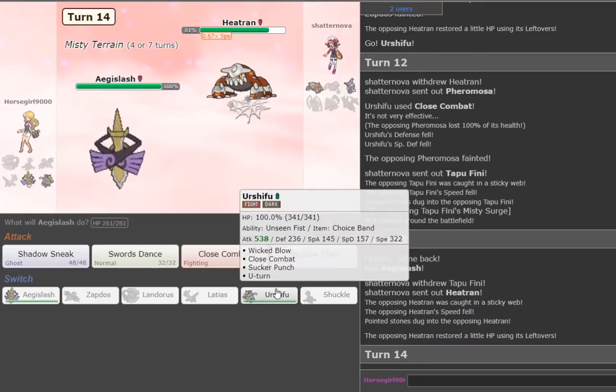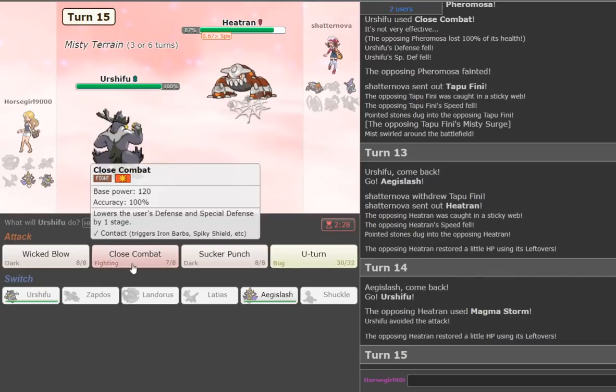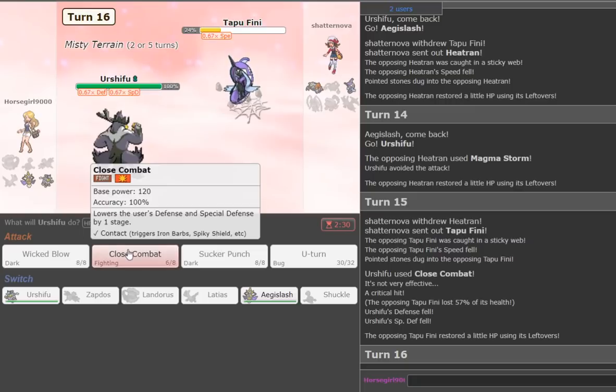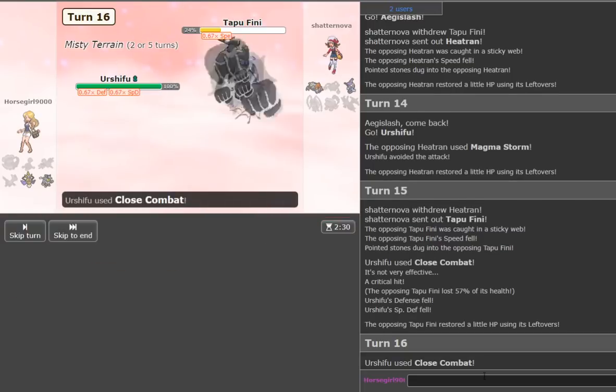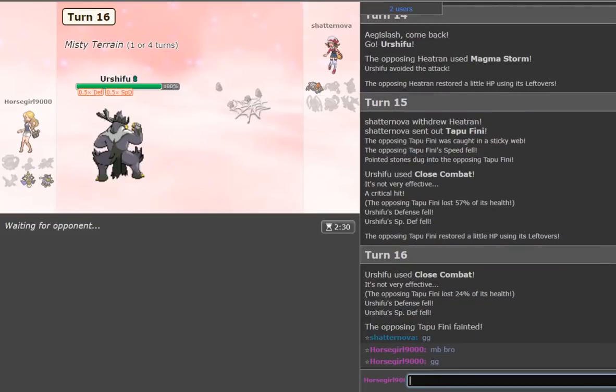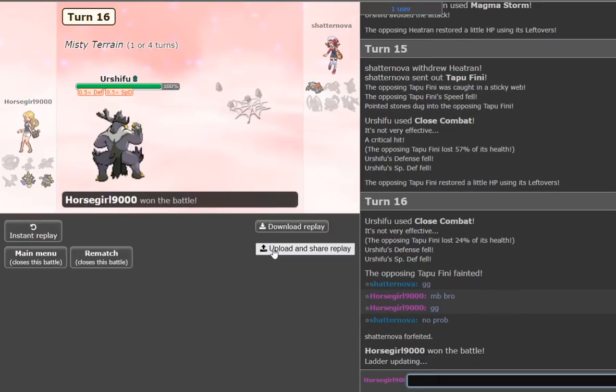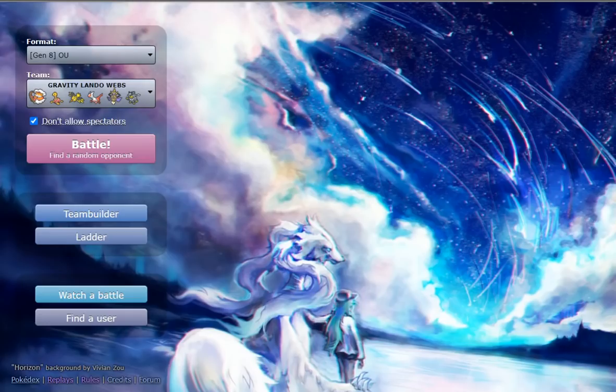He goes Heatran — fine. We go right back to Urshifu. He misses Magma Storm — wouldn't have killed in one anyway. We go Close Combat and crit. I think it two-hit KO'd anyway, but that's an unfortunate crit. We two-hit KO'd anyway — the miss sucked for him. Actually, if we two-hit KO'd anyway, I think we just won. Well that works for me — a little fortunate, but well-played by Shatternova there.